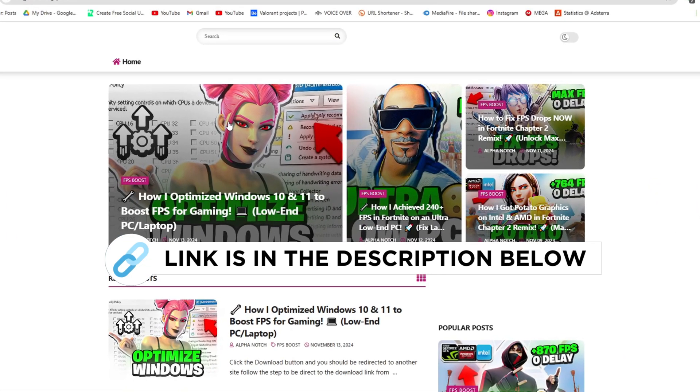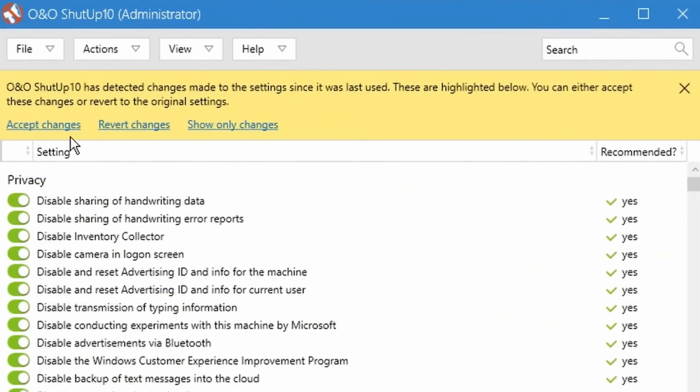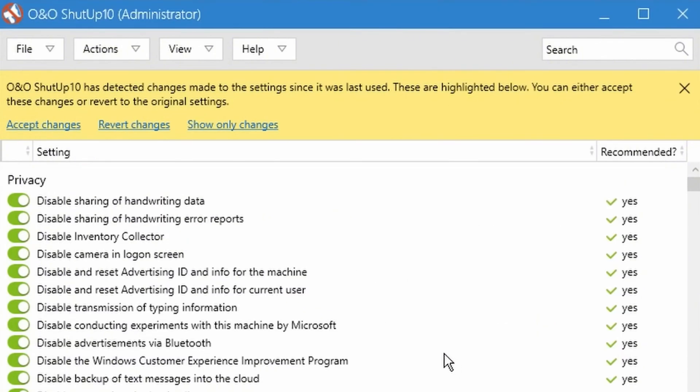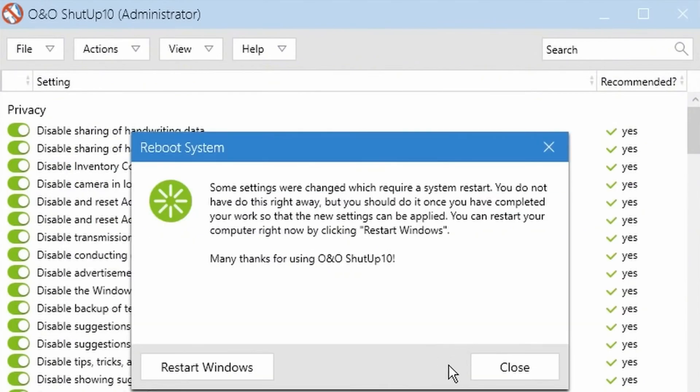Next, open O&O ShutUp — available on my official website through the description link — and run it as admin. Go to Actions and select Apply Only Recommended Settings. It will ask if you want to create a restore point; you can skip it if you already made one. Hit No, then close out and all settings will apply automatically.